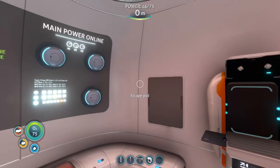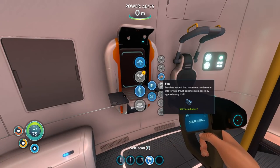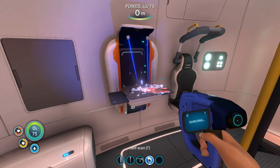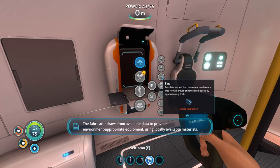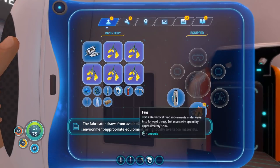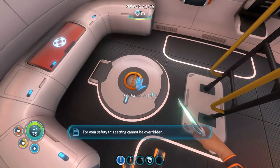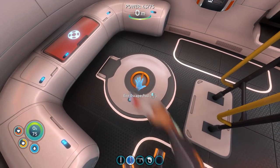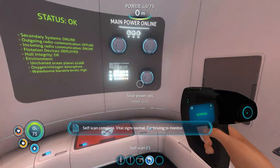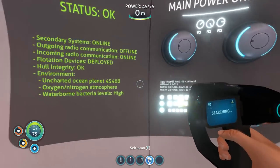We will need some food soon. Make some fins as well — swim speed gets increased by 15%. The fabricator draws from available data to provide environment-appropriate equipment using locally available materials. We need food and we are going to scan everything. Self-scan complete — vital signs normal, continuing to monitor.